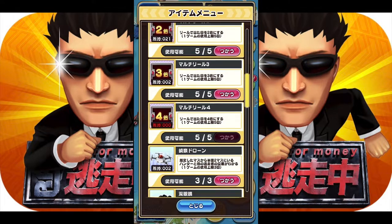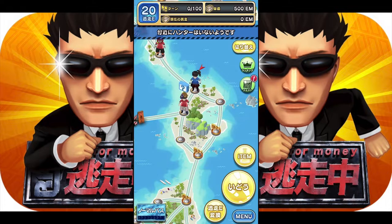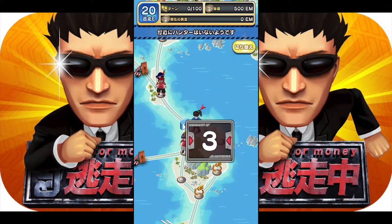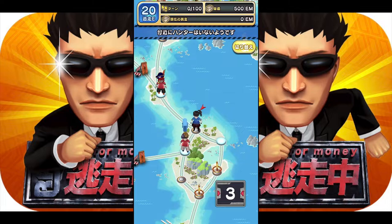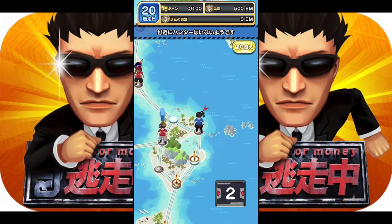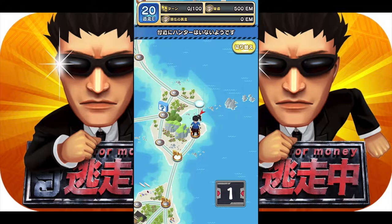You can access your items from here — there's a whole bunch of items you can use to disrupt the hunters or help you get through the game easier and survive longer. Let's press the dice roll button, which is the biggest yellow button on the screen. It rolls like a dice and we got three steps. You have to utilize all the steps you roll; three is the highest you can get, followed by two and one. We're going to head to one of the landmarks with EM rotating on top.